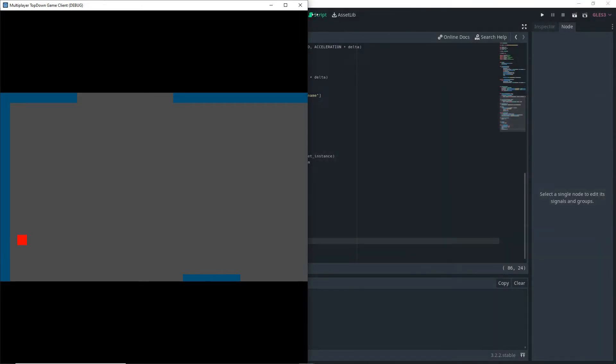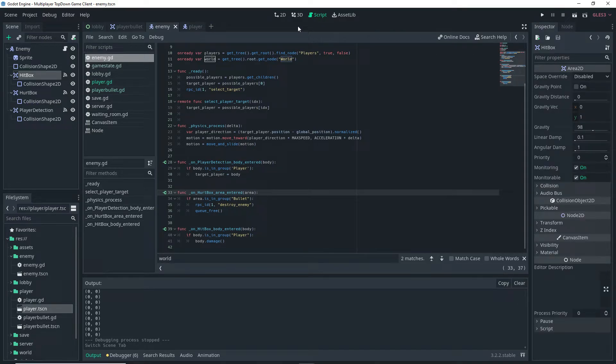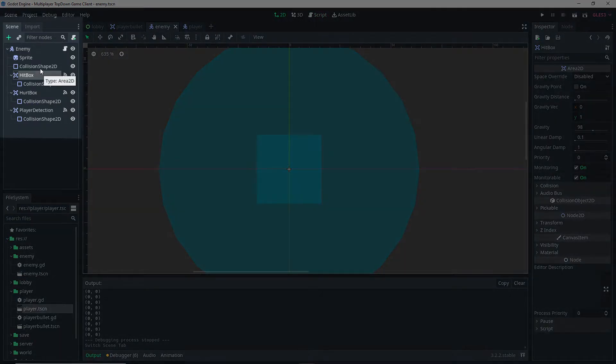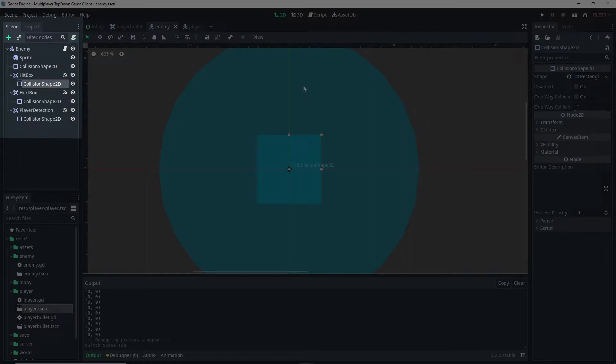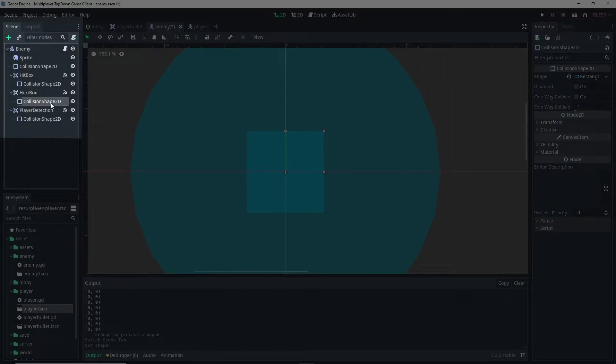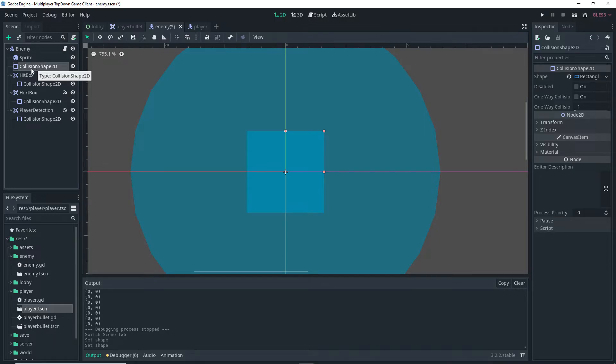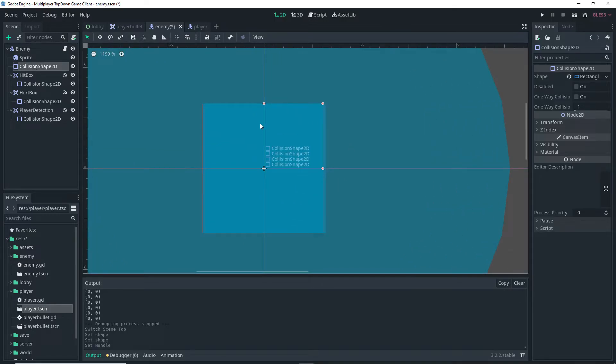Let me check the enemy collisions. I'm going to make each collision shape unique: go into the hitbox collision shape, click the dropdown, and click Make Unique. Do the same for the hurtbox. Now I can resize the collision shapes independently. I'll make the main collision shape the smallest, the hitbox collision shape a bit bigger, and the hurtbox collision shape the largest of the three.